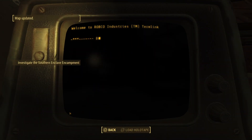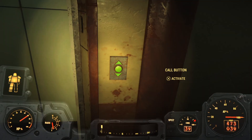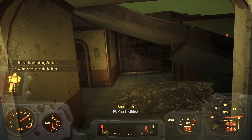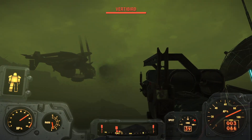From here, select all three Enclave Encampments. Upon exiting, they'll be marked on your map and moved to the Miscellaneous Quest section. Also, remember to actually run out of the building, where you'll be greeted by even more members of the Enclave who apparently want a hug.